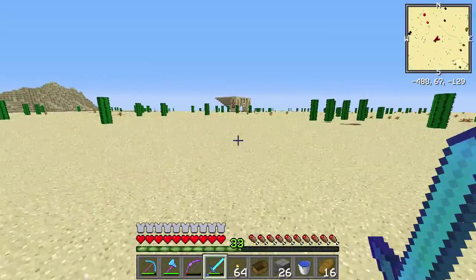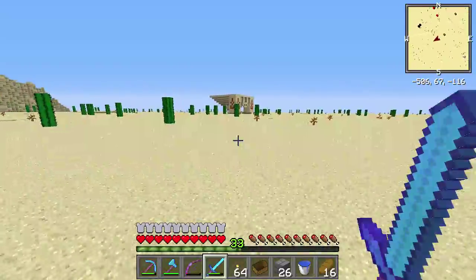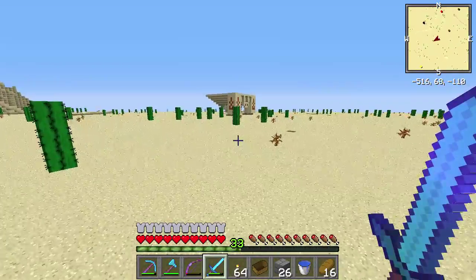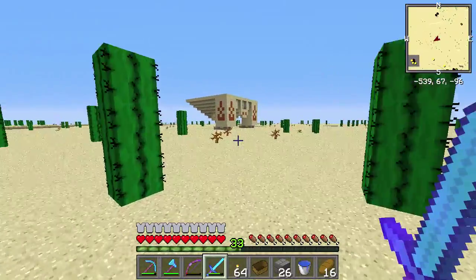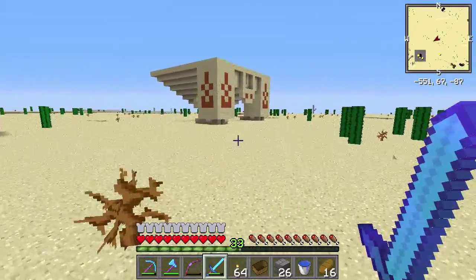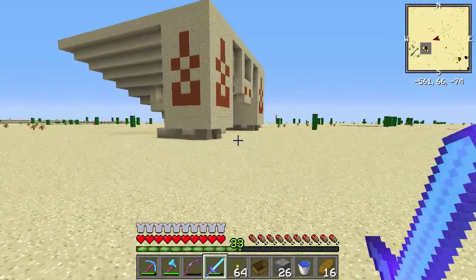All right, guys — a little bit of a detour. I saw this on the horizon and wanted to go check it out. It is a desert temple, but it is upside down. That's a little interesting. Let's go see what it could be. Yeah, this is really weird.